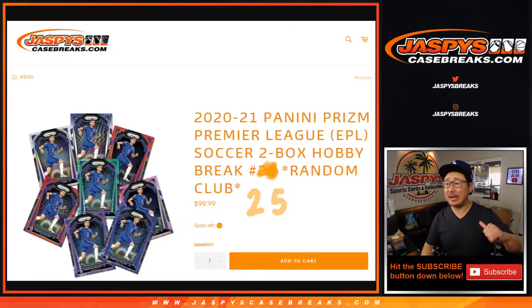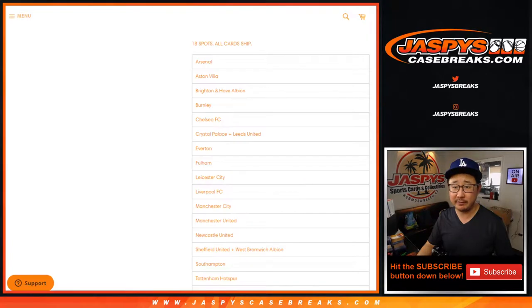Hi everyone, Joe for JaspiesCaseBreaks.com, that's me, coming at you with 2020-2021 Panini Prism Premier League Soccer, random club break number 25, English Premier League specifically.